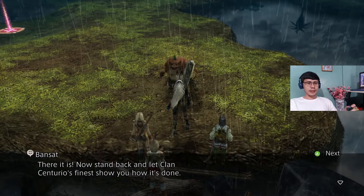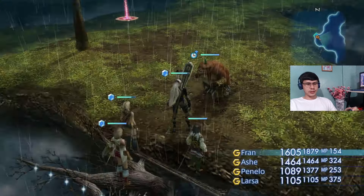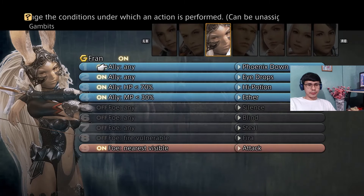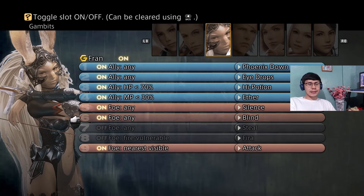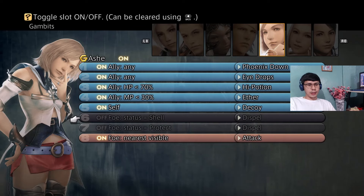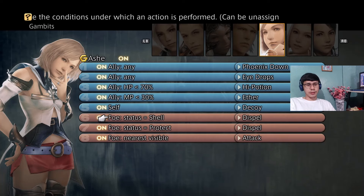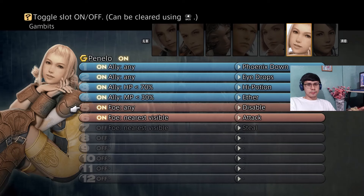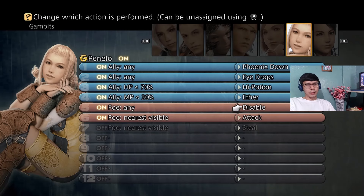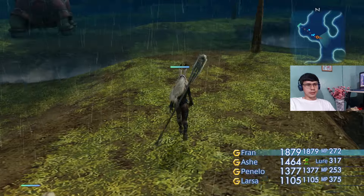This is the signal that the Gill Snapper is here — it's raining pretty hard and Bansat says 'there it is — now stand back and let Bansat of Tears' Finest show you how it's done.' The gambits I have set up: Fran will be casting Silence and Blind as the Black Mage from afar while Ash will be the tank and decoy, also casting Dispel when the Gill Snapper uses Shell and Protect. Vaan will be casting Disable or Immobilize. Larsa will just be an additional attacker.